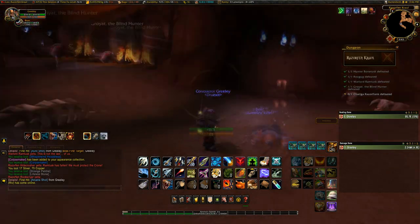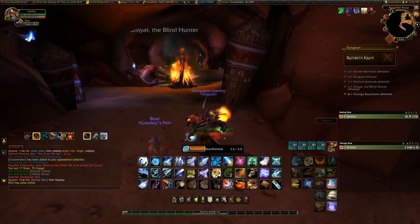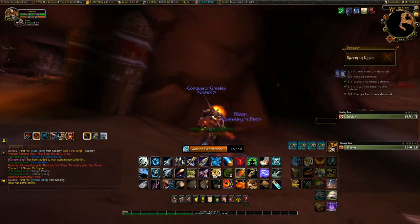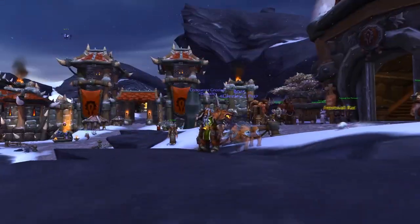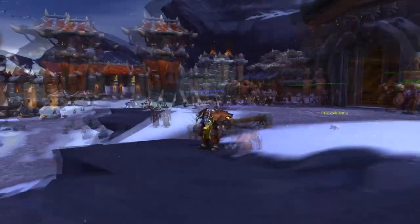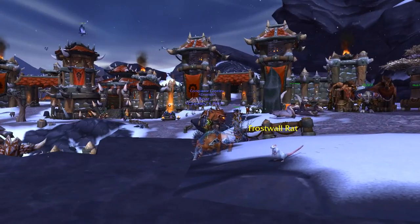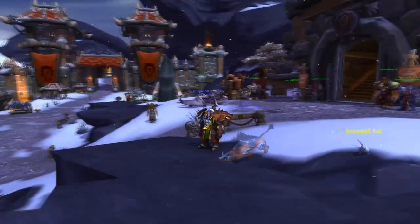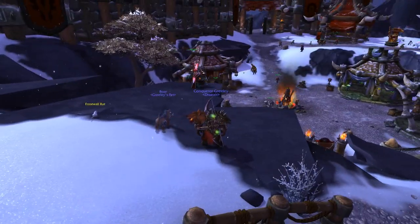We pick up the boar and head back to the garrison to show what it looks like in better light. As you can see, the boar is almost completely transparent, which is really cool — it's actually one of the more see-through models for pets outside of spirit beasts that you'll find. I hope you guys add this one to your collection because it is one of my favorites.